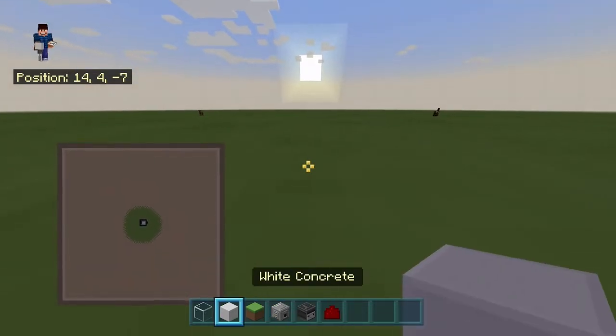Basically, with this farm, it depends on how many sheep you have as to the rate that you're going to get the wool. What I mean by that is if you're going to have three sheep, you won't get nearly as many drops per hour as if you were to have, like, a 4x4's worth — 16 sheep in one farm.